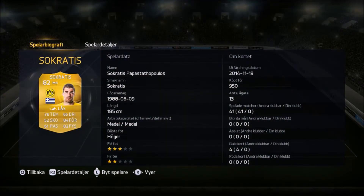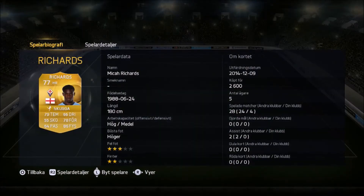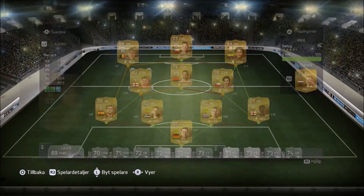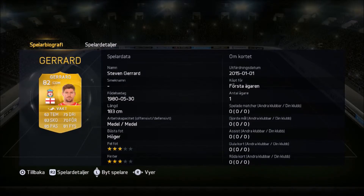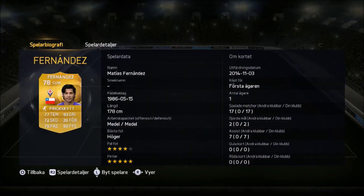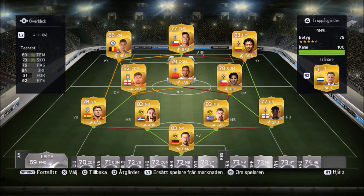The two centre backs are for chemistry reasons - I just wanted to try Socrates, which meant going with Widenfeller and Subotic. They're extremely good and cheap as well, so definitely try those guys out. At right back we have a 77-rated player for chemistry reasons only, but he has extremely good stats - strong, tall, pacey enough and good in the air. And the legend Steven Gerrard, who has announced he won't be playing for Liverpool next season, has good free kick stats and really good shooting.